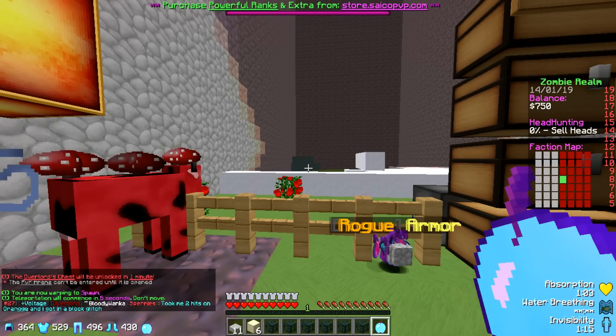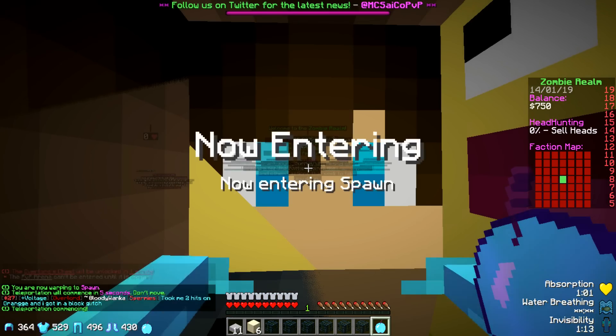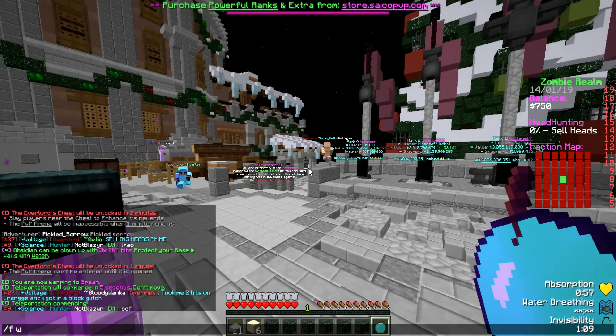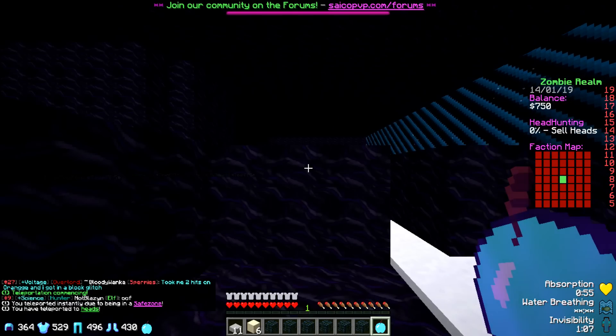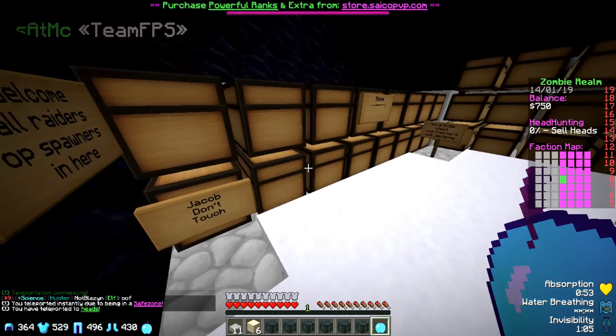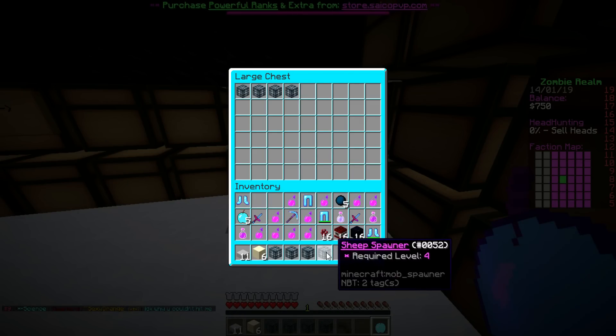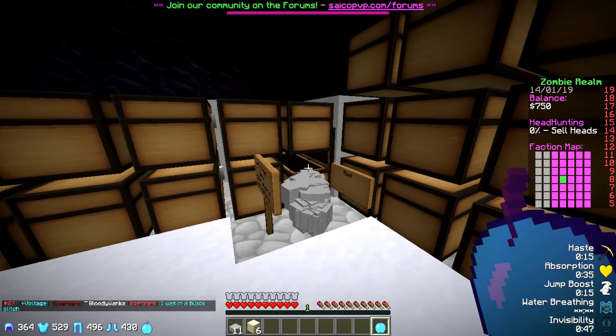Let's go boys! We got all the spawners, let's go. Go to F4 pets in the base and we'll put everything in a chest — put all the spawners in here.